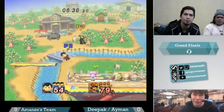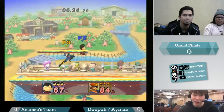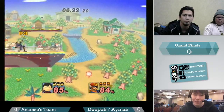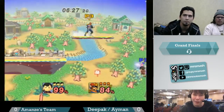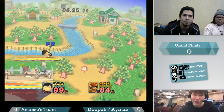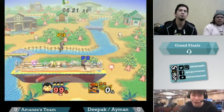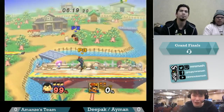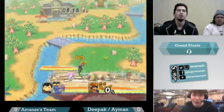He's still putting in work, but edgeguards are really where you're going to get the majority of your kills on Falcon as Ness. He could have tried to recover to the Smashville platform maybe — I don't know if he had enough space. Falcon went out too far to try and secure the edgeguard; he should have honestly probably stayed on stage and just waited. Hard read up-smash — I respect it.